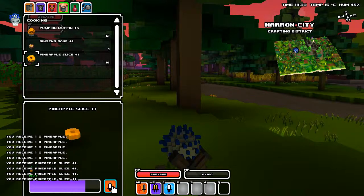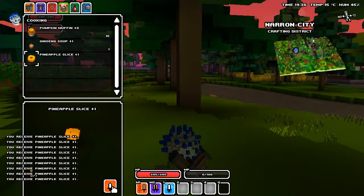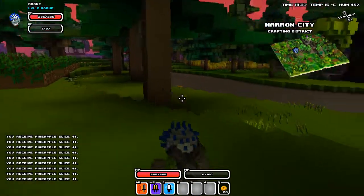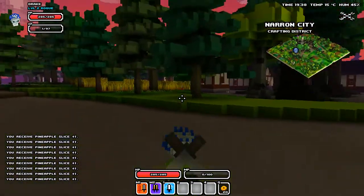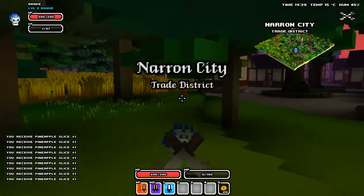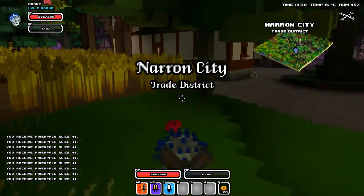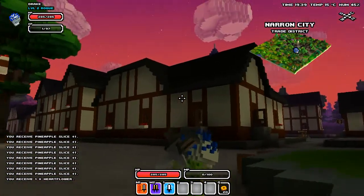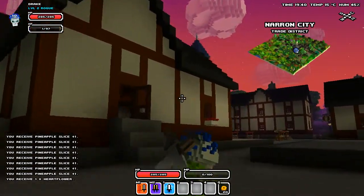Now, there's two types of curative items in Cube World. Type number one is the potions. Potions are something that you can drink and run at the same time, basically. They are, hands down, the best. I need a campfire for my ginseng soup. Basically, the little heart flower that I'm about to pick up - you craft those and you're able to drink those while you're running around.